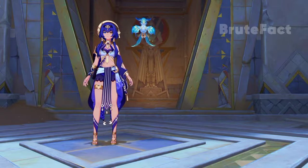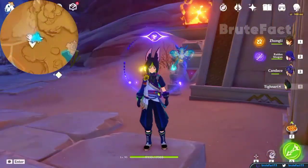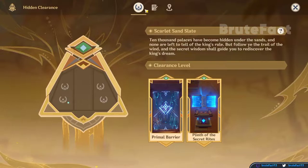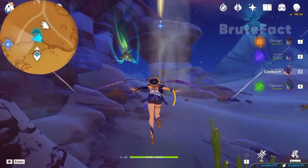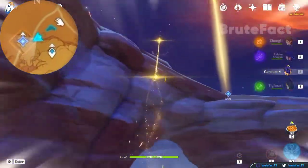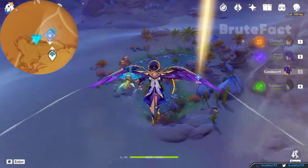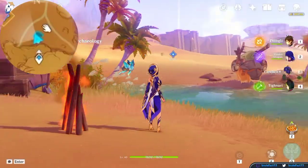Please check the Sumeru Desert guides playlist in the description and pinned comment for more information about the quest guides. Teleport to the Land of the Lower Setek waypoint, navigate the quest, and head towards the oasis. After completing Abju Road, we will continue the exploration at Komenu Temple. Use the four-leaf sigils and head west towards the quest location. Jump down and head back to the campsite. After the cutscene, head north towards Komenu Temple.